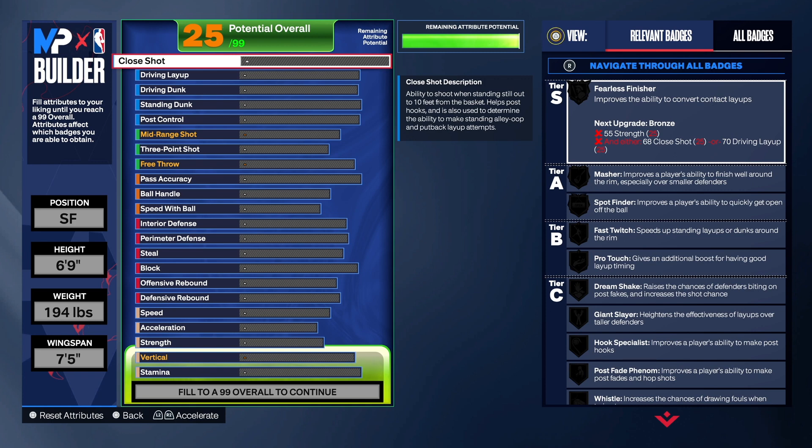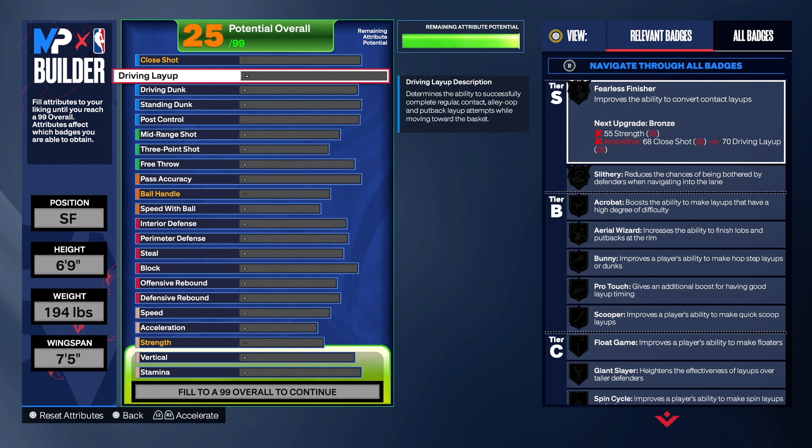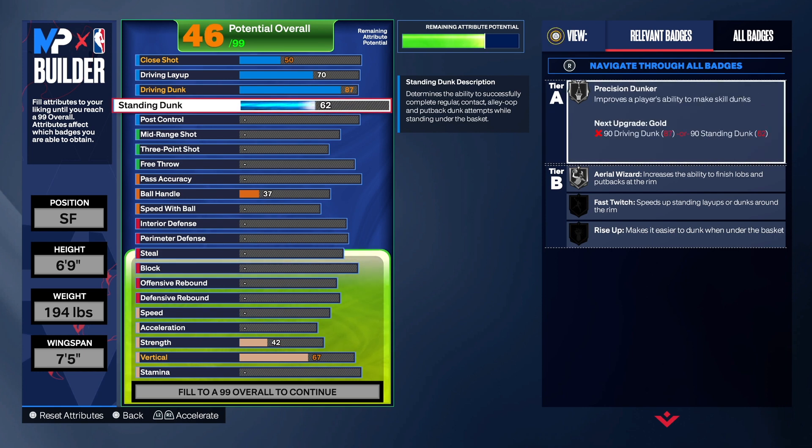Pay attention as I bounce around and explain things in the builder, in case somebody is just getting into the game. With the finishing, I had to dumb this build down a lot because I wanted certain things. When you think of LeBron James you think of post scoring, passing, and finishing. I went with a driving dunk of 87 — that gives us some contact dunks, specifically the off-two contact dunks, which is pretty good. I didn't love having my layup and close shot so low, but that's the price you pay with the builder this year.